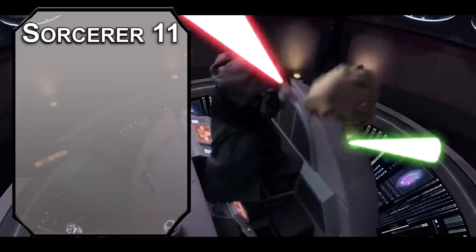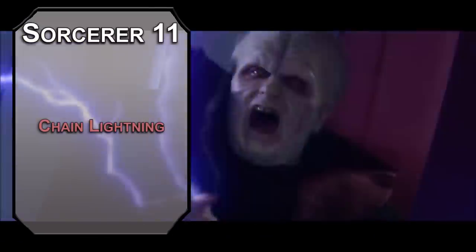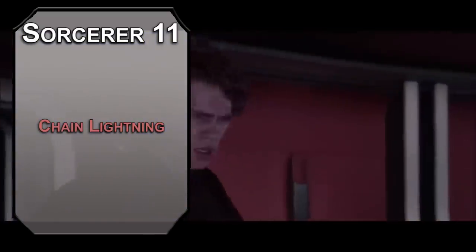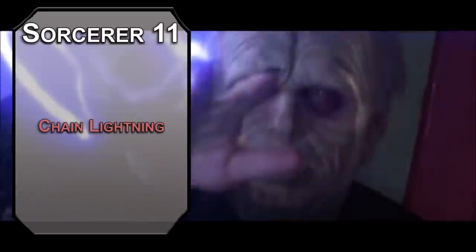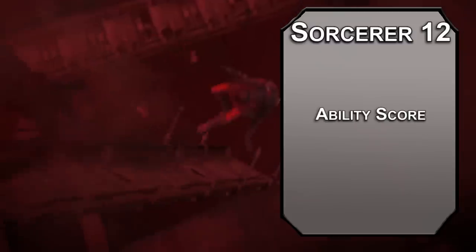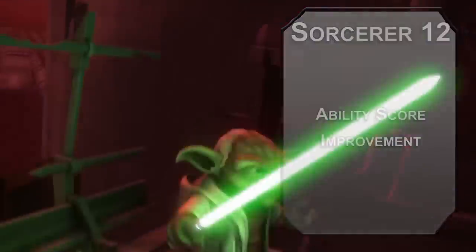Eleventh level Sorcerers can learn sixth level spells. Chain Lightning lets you hurl lightning at someone within 150 feet, then pick 3 of their friends within 30 feet of them. Everyone makes a Dexterity saving throw — failing it, they take 10d8 lightning damage, half on a success. For bonus points, you can scream UNLIMITED POWER — though that might only work at my table. Twelfth level Sorcerers get our last ability score improvement — more Constitution means more HP and better Concentration checks.